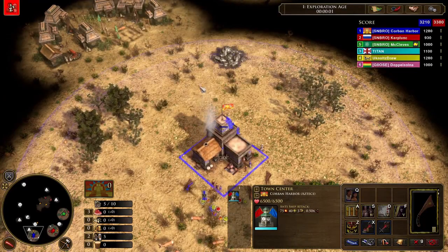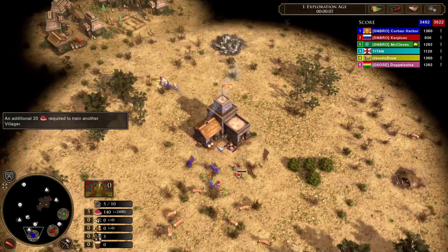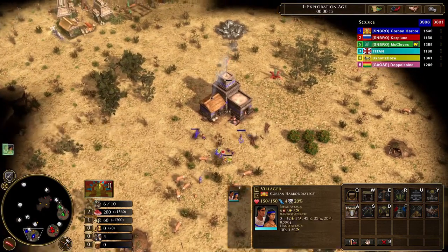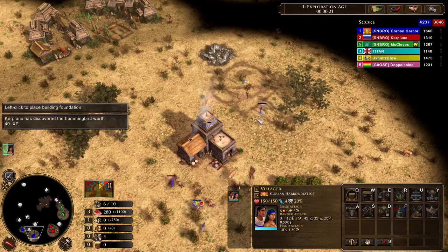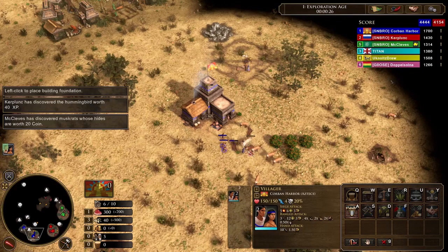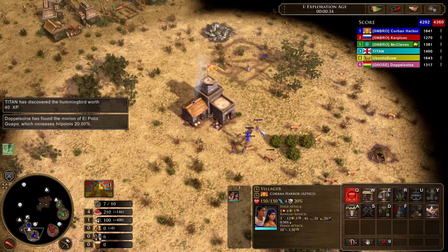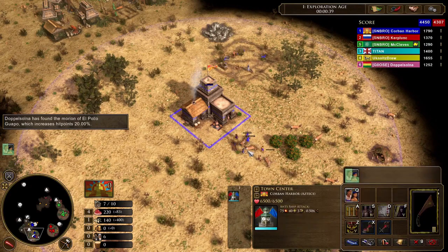To start in Age 1, gather your first fruit crate and queue your first villager. As soon as that settler is queued, move at least three villagers over to the wood crates while one goes to herd. We don't need the second villager queued until the first one is about to pop, but we do need 100 wood as fast as humanly possible, so that we can make a community plaza and set our warrior priest to it. That way we are saving ourselves like five seconds, and it's really these little shifts in how you think and play - shaving off two seconds here, three seconds there, five seconds over there - that really make a big impact on the outcome of your games.